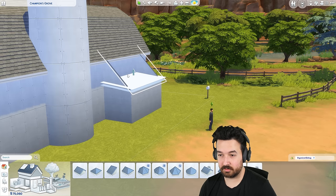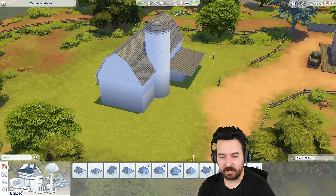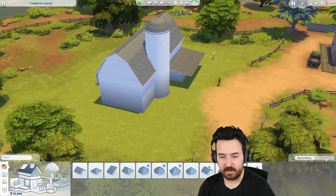I think I need something here — just a little entrance section. Lower the roof down, then extend it out. I might even extend it to the side and have a little porch area. Then obviously we'll put columns and stuff in.